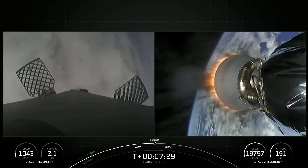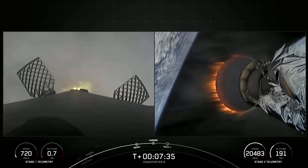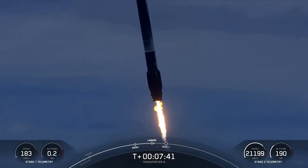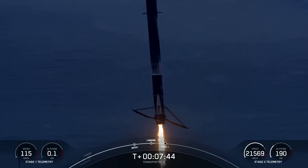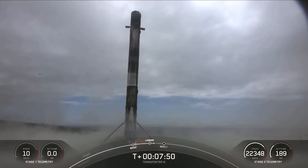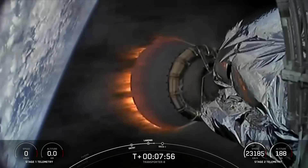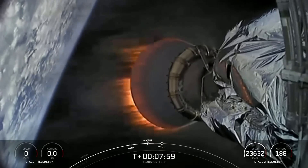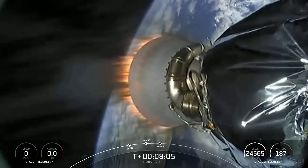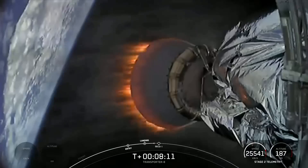We can expect that landing burn to begin in just a few seconds. Stage one landing burn. We had a successful first stage landing at Landing Zone 4, marking the ninth landing for this specific booster. It also marks SpaceX's 200th landing — 200th landing of an orbital class rocket. Stage two FTS has saved.